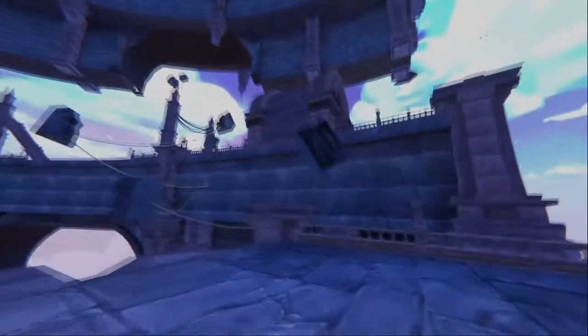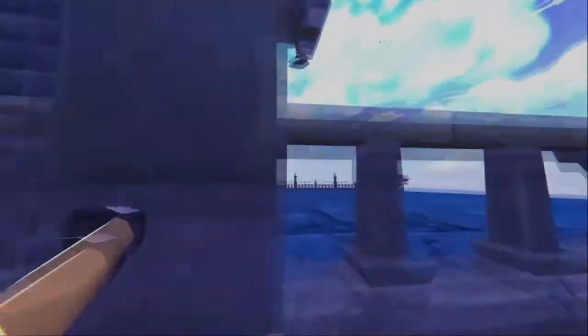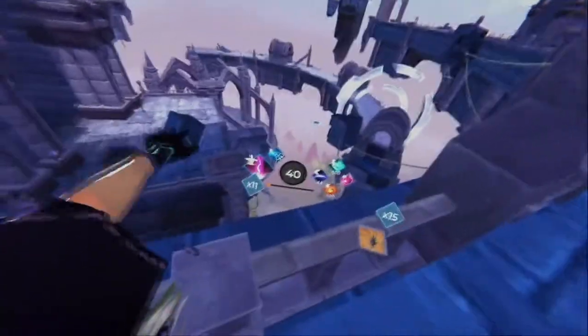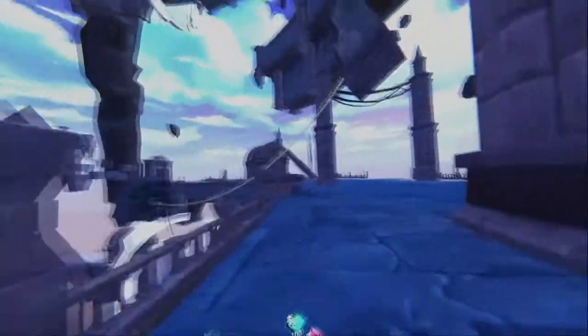The next skip is pretty simple. Just jump up and climb this block, then jump and make sure you have a nice amount of stamina. Just go from there to here, and you can avoid having to do all that. Time lapse to the next skip.